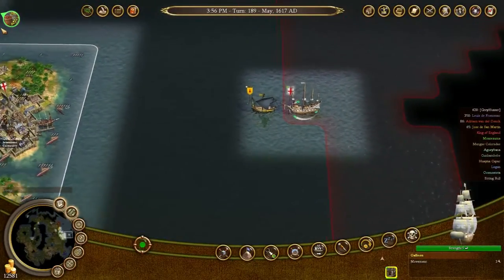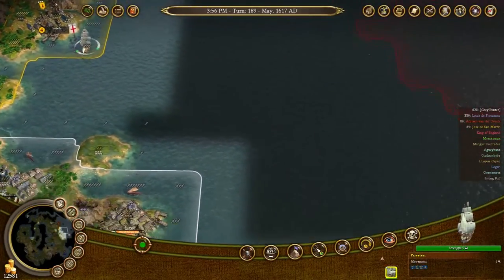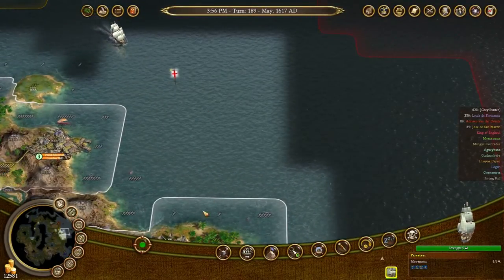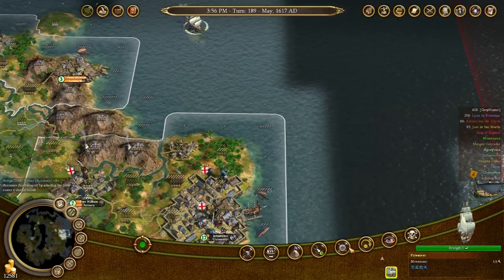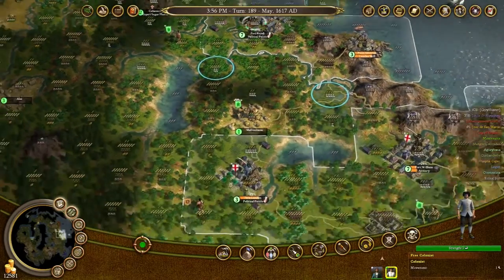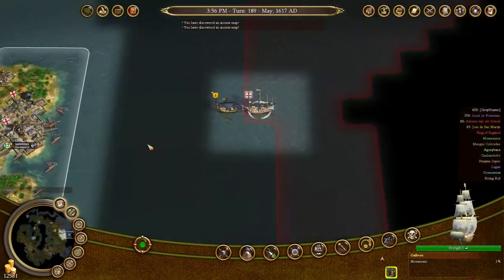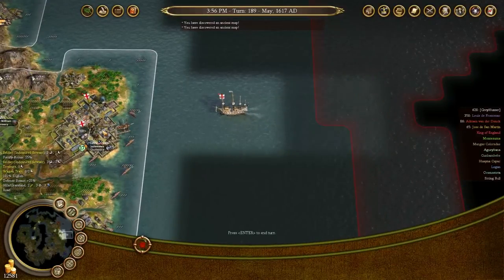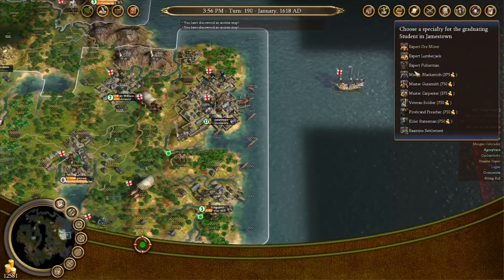I see you there, Spanish Caravelle. I don't know exactly what you think you're doing, but I can tell you that you're going to have a bad time. Yes, you are. Oh hey — we've got a population growth pop. You can go become an expert farmer. That's a good plan. You need to go get me my horses. You've discovered ancient maps. Cool.